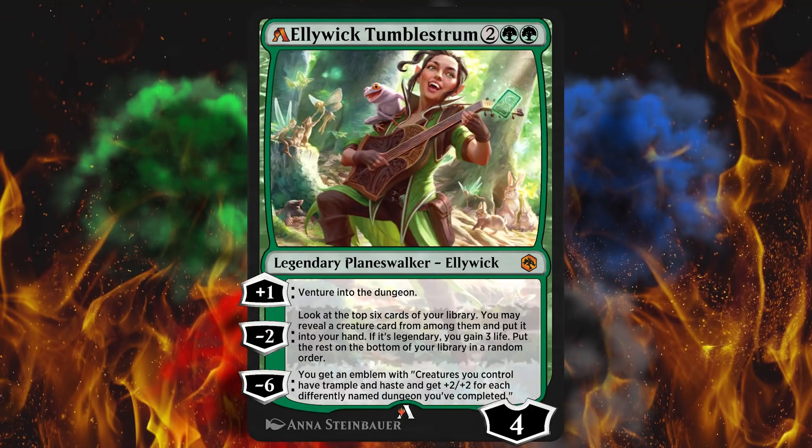Next up, Benedict Cumberbatch — I mean, Eliwick Tumblestrum. The third Planeswalker ability is now negative 6 instead of negative 7. You can see how subtle these are. You might think, okay, she can ult one entire turn earlier. While that's big, it's kind of not because she's still double green, still forecasts, still 4 loyalty, still plus 1, still minus 2, still does the same thing. But that might be enough. The negative 6 might be enough where somebody would say, I cut that from my deck but it might work now — I just wasn't getting that ult off, and that was the whole point, and I just can't defend her long enough. Now it's negative 6, so somebody might play that entire deck now or put her in their deck.